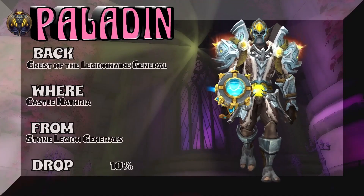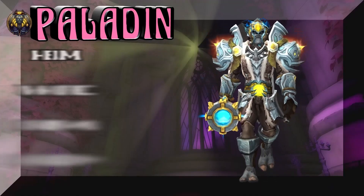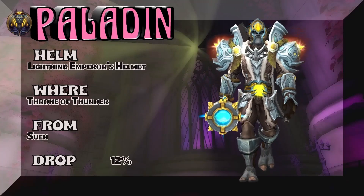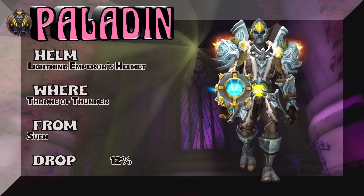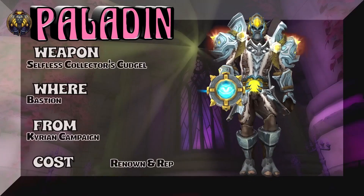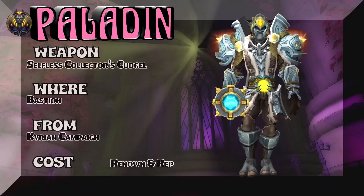The back is Castle Nathria, regular version. And the helm — Throne of Thunder — 8-12% on the drop rate. Usually I don't go with a jewel that doesn't match the yellow jewels in the other pieces, but it works here, so I went with it. Keep in mind, gotta be Kyrian.